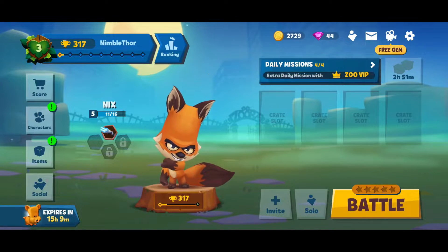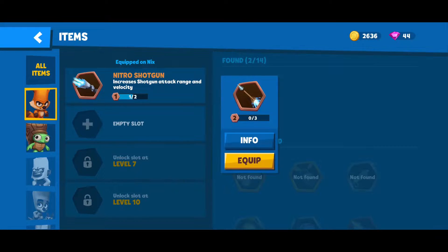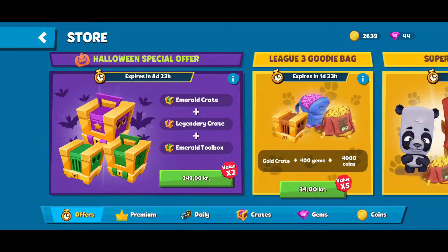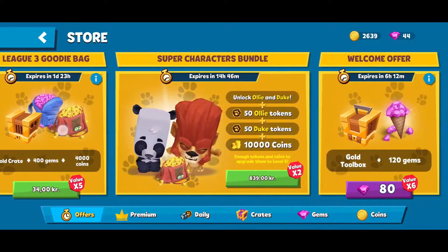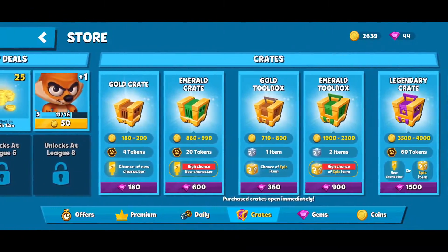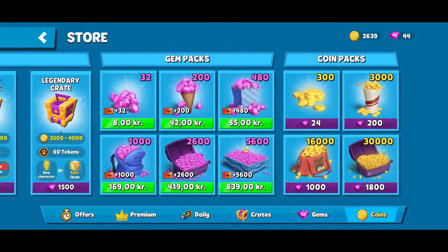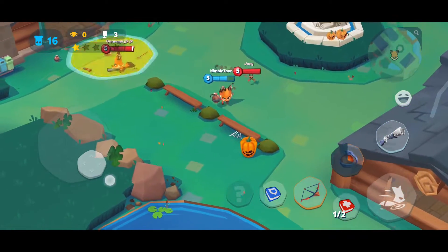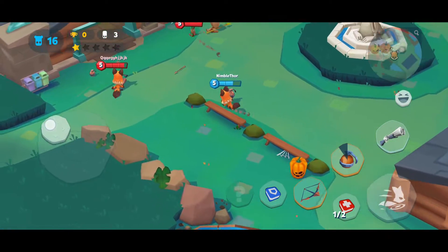Each hero and the equipment pieces that we can equip on that hero grow stronger the more we level them up, which does require getting more of the same hero or equipment piece through loot boxes gained through gameplay, or they can also be bought through in-app purchases. This does make the game progress faster for paying players, but everything can still be grinded as a free player and I haven't really run into any overpowered players, not yet at least.